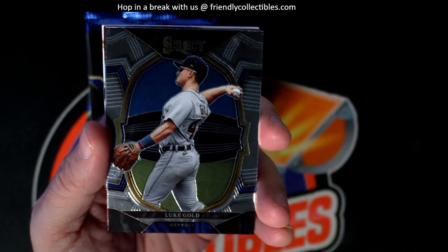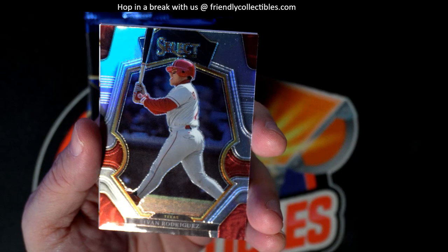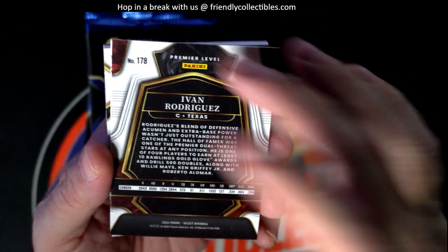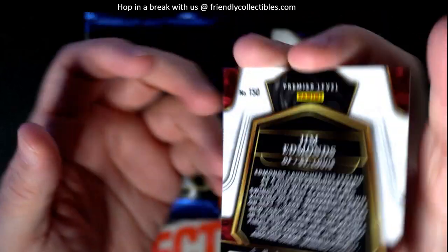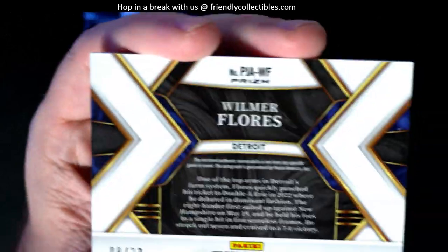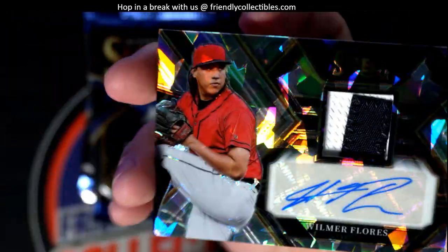Gotta be an auto in this one right? Luke Gold. All cards coming out to Troy C — has the whole box. Ivan Rodriguez, nice prism there. Jim Edmunds, Cardinals. We have a Wilmer Flores, 8 of 23.